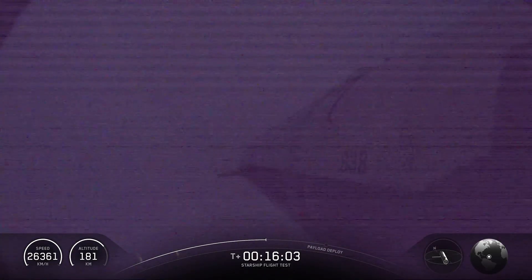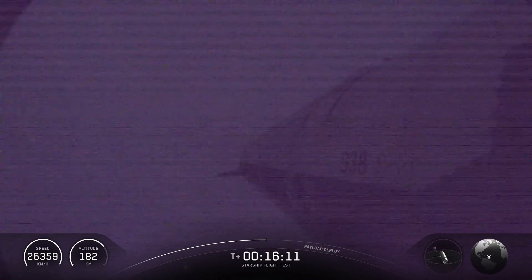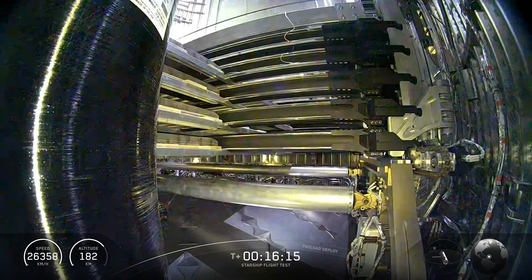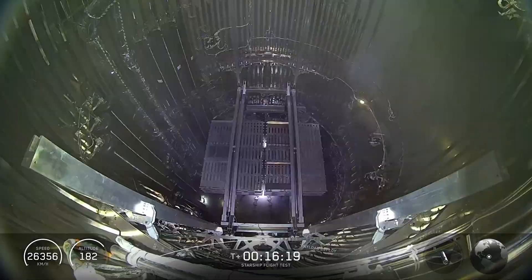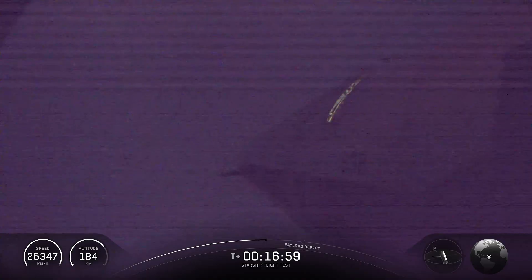If you're just now joining us, we are getting ready for payload deploy. That's going to start once we get the payload door open, which should be happening within the next minute or so. It's been a really cool flight so far. Quick look inside the payload: we've got eight Starlink simulators getting ready to make their way into outer space. Booster was able to make it all the way to its splashdown and landing burn experiment, which was really exciting to see. We got ship on orbit with nominal orbital insertion, right in the money with its trajectory. Now we're ready to start tackling a couple of in-space objectives. We are currently venting down the nose cone — essentially the payload area of Starship — as we get ready to open up this payload door. We were able to do this successfully for the very first time on our last flight, flight 10.